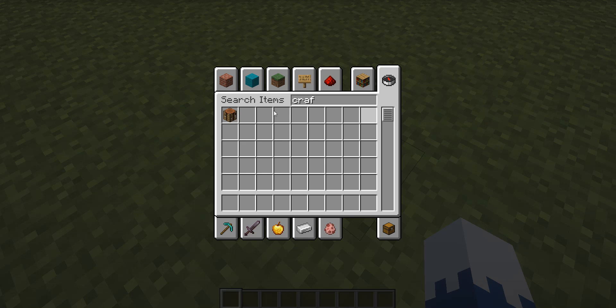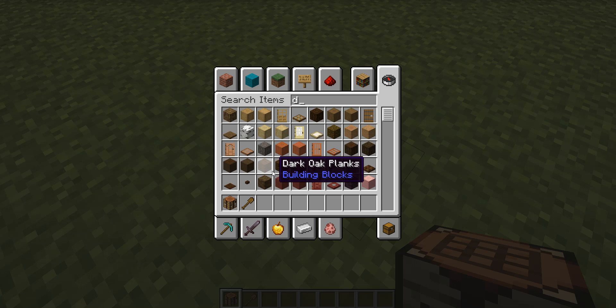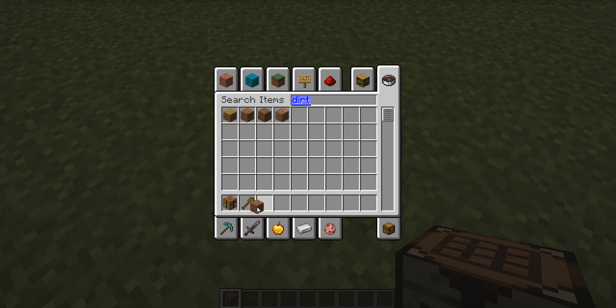Now you just need a crafting table, and then you do need a shovel, which, you know, it's fine. And then get some dirt. You do need two pieces of dirt and two pieces of gravel.